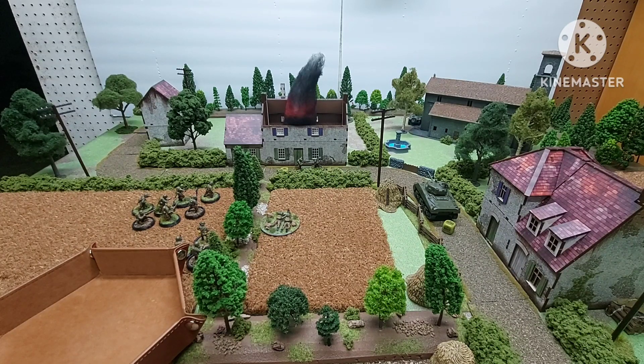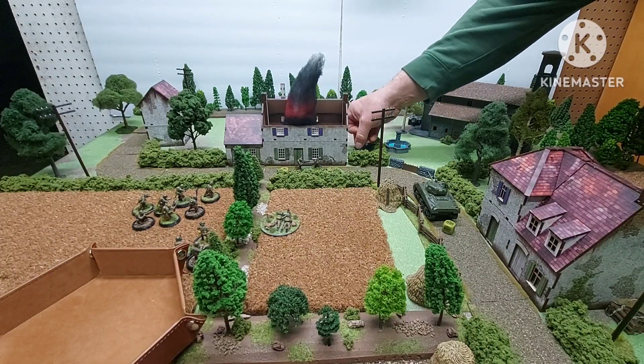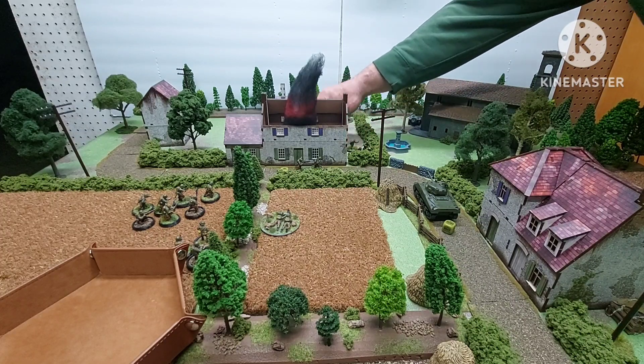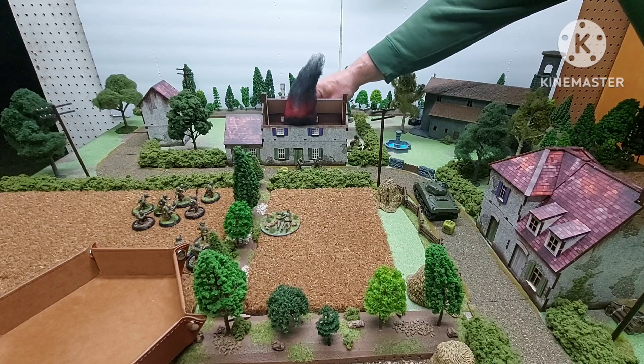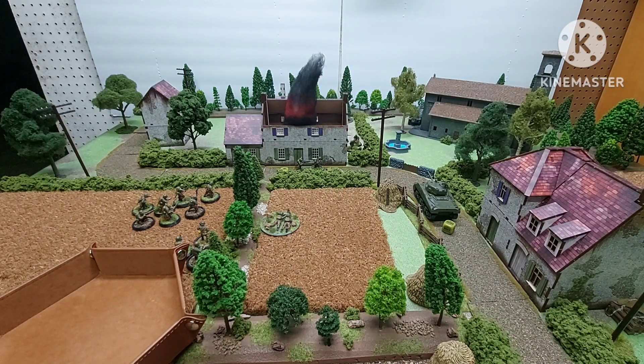Next dice is German. I'm going to advance the squad in the back — actually, I know what I'll do. I'll bring these guys up around the corner. This group has two panzerfausts. I move them up and take a shot at the American Sherman — move three, goes to fours, they're in range. Let's see what I get... two double hits, nice!